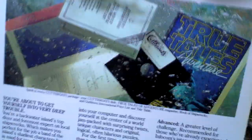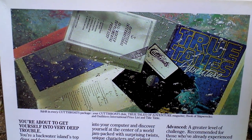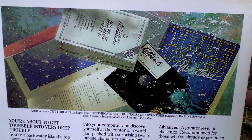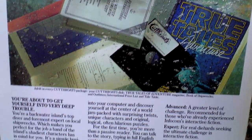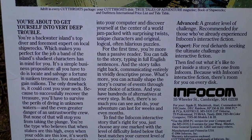If I turn the box around, on the back side we can see the box contents: True Tales of Adventure magazine, Book of Shipwrecks, Outfitters International Pricelist and Tide Table. We can also see some text about the game.